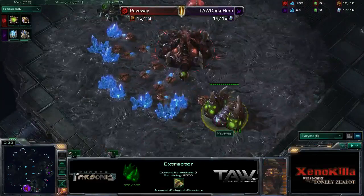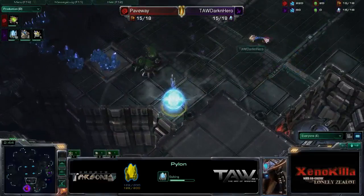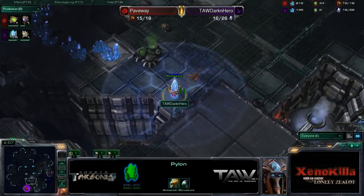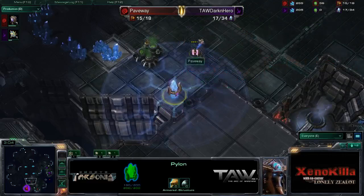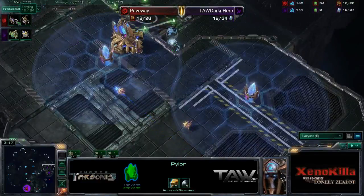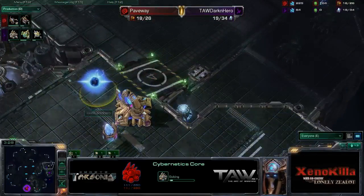We've got a 14 gas, 14 pool by Paveway — very standard build. Oh, proxy Pylon! Is he trying to fake a cannon rush? I think he's just trying to distract. He's going to have to spend time destroying that Pylon, but there's no way two little drones will be able to take it out. He might be able to warp in one unit before it's destroyed. But we've got two Zerglings in production, so that'll take care of it with no problem.